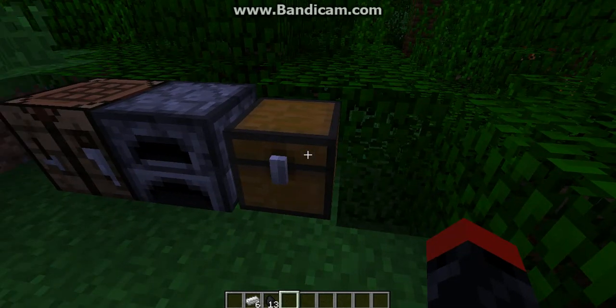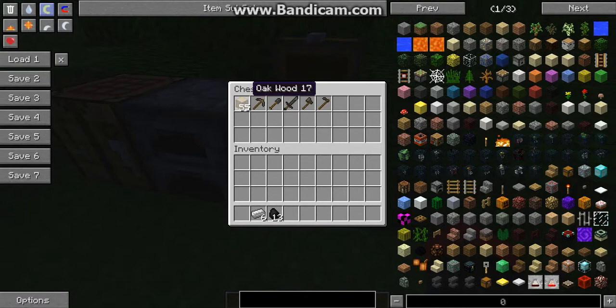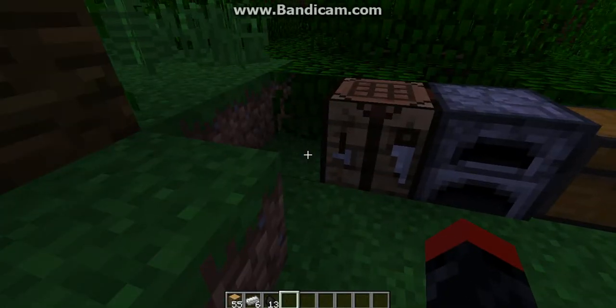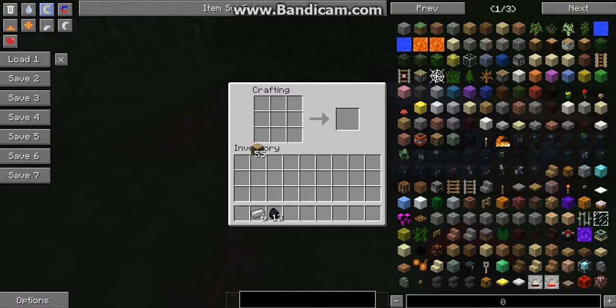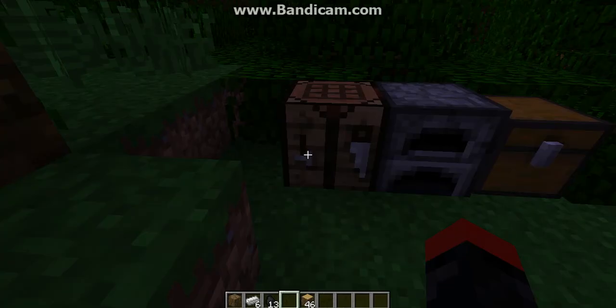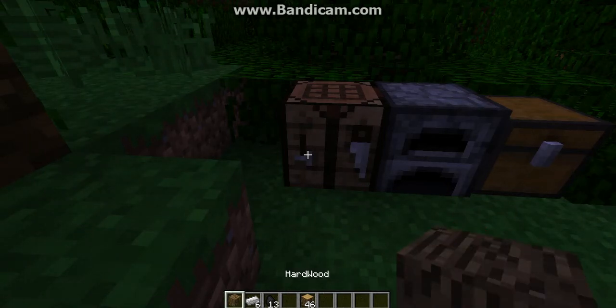So let's get into it. First, to get the new block we need to get a full crafting table full of wood. Just take two seconds to plop that in and then you get a new block called the hardwood. If you back out, that's the new block there.